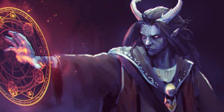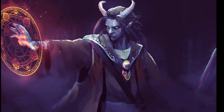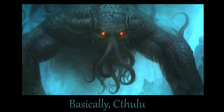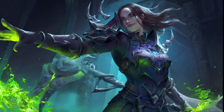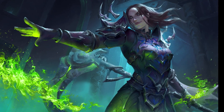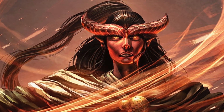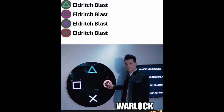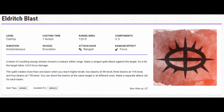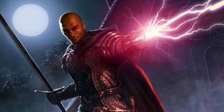Next up is the Warlock. Warlocks gain their arcane powers by striking a deal with an otherworldly patron — this could be a devil, an archfey, or a great old one. They choose between special powers known as Eldritch Invocations and gain certain spells and abilities based on the patron they have made their pact with. They also gain a pact boon at third level, from which they can choose to gain a familiar, a special pact weapon, or a Book of Shadows. Regardless of patron or pact, you can expect to be casting Eldritch Blast a lot — it's one of the best cantrips in the game, especially when buffed by invocations such as Agonizing Blast or Repelling Blast, and it's the bread and butter for most warlocks.